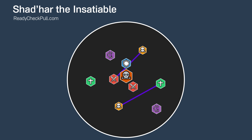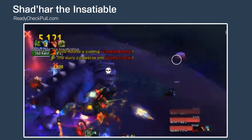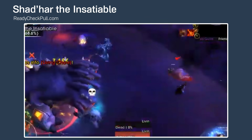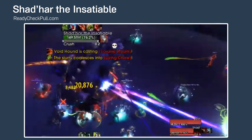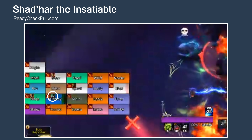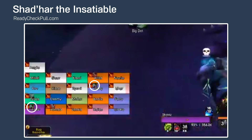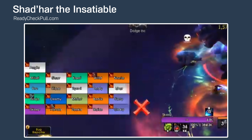Ads will spawn and fixate two random targets, exploding on contact for huge AOE damage. Those targets need to run away from the raid, preferably in different directions, so the ads explode doing less damage the further they are from other players. While that's going on, healers will also need to focus heal the debilitating spit targets. This debuff starts off doing a lot of damage every second to a single player, but then spreads to multiple other targets for half the damage each.